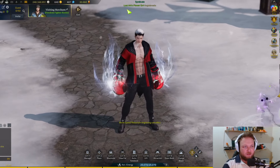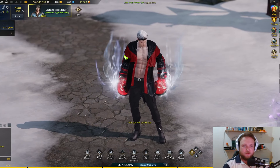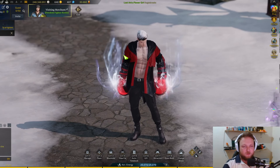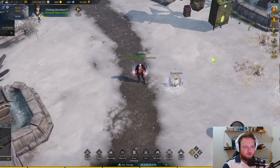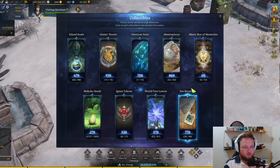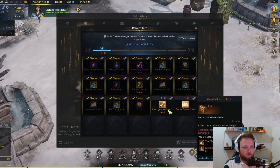Alright, we are in game — we're a Lost Ark flower girl, don't question it, love it, accept it. Looking at collectibles: the island souls we're sitting at 66 island soul cells now. Giant hearts — I just need to go pick up the last one, do the quest, and my giant hearts will be maxed out if I can be bothered.